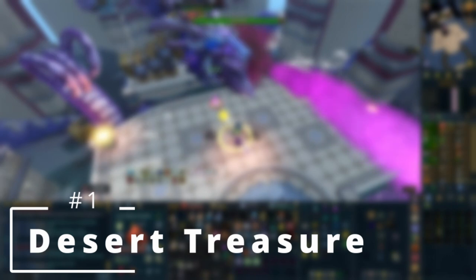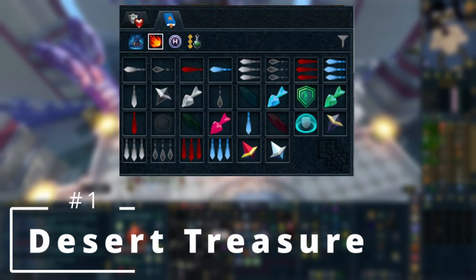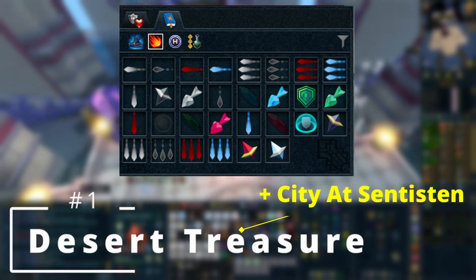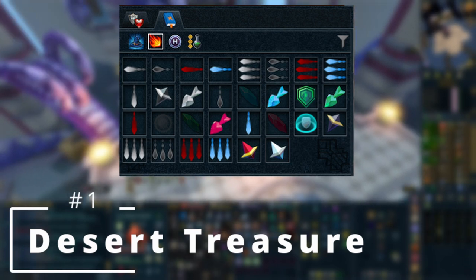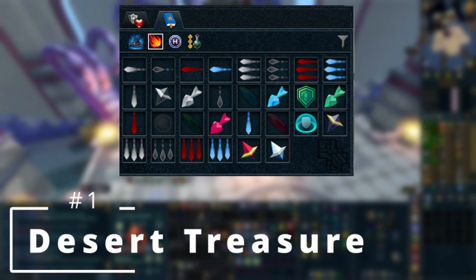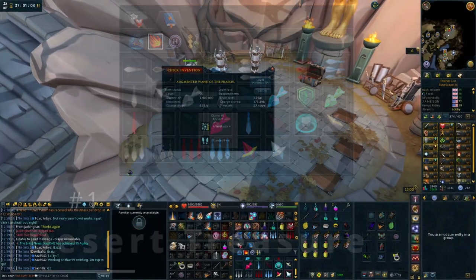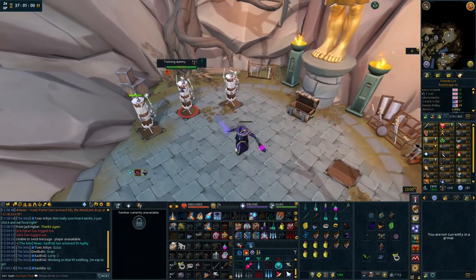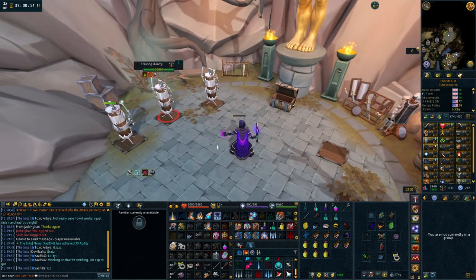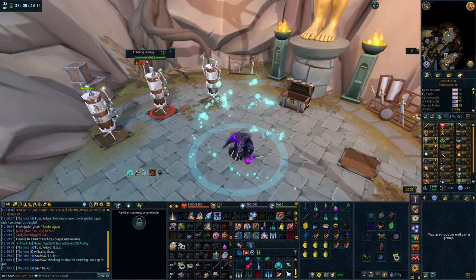Starting off with the Ancient Magic spellbook, which comes from the Desert Treasure quest line. You can also work towards the City of Senntisten to unlock extra Ancient Magic spells. Having Ancient Magicks is pretty important as it gives you a lot of different spells to use. If you're using magic as one of your main combat styles, you'll definitely want the Ancient Magic spellbook, especially once you've completed City of Senntisten, giving you access to Smoke Cloud, Animate Dead, and the tier 99 magic spells.